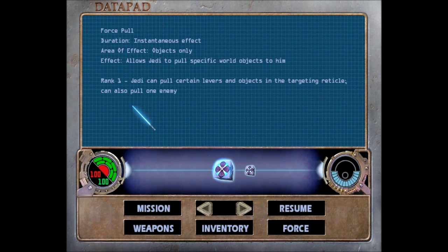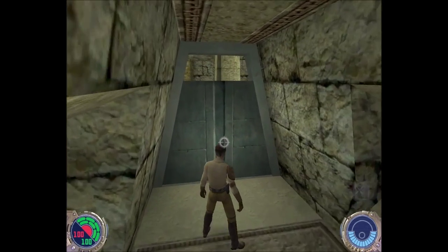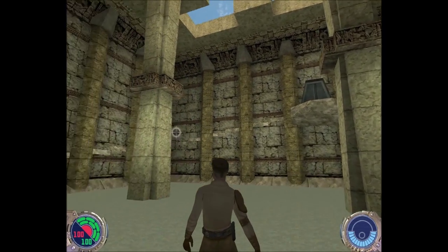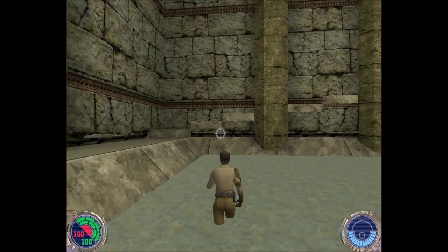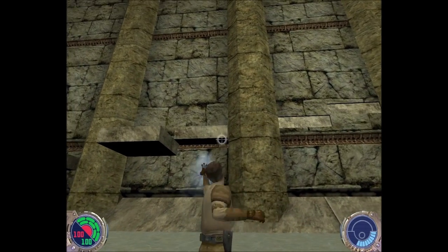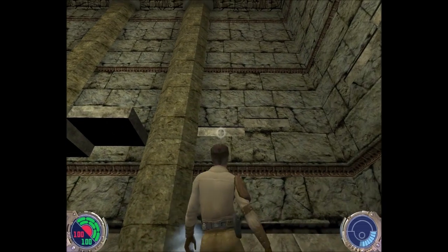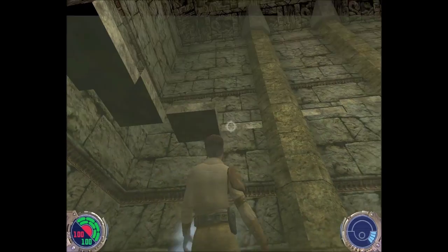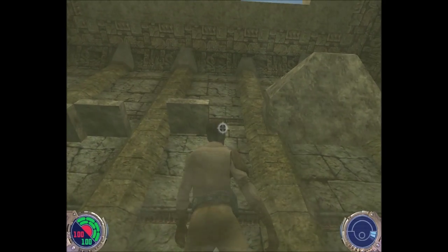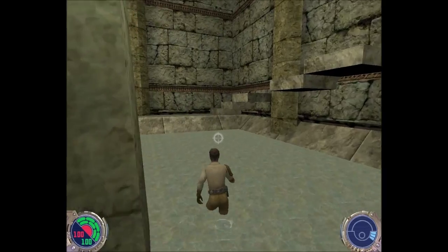We get the next holocron. Force Pull — objects only effect — allows a Jedi to pull specific world objects to him. Rank 1: the Jedi can pull certain levers and objects in the targeting reticle, and can also pull one enemy. Force pull gets pretty neat later in the game, but right now it's basic. I can see where I need to go but need to get up there. There's the exit — we're going to use force pull to pull these platforms out of the wall. It ran out of force power there, had to wait for it to recharge. Now it's a simple jumping puzzle.